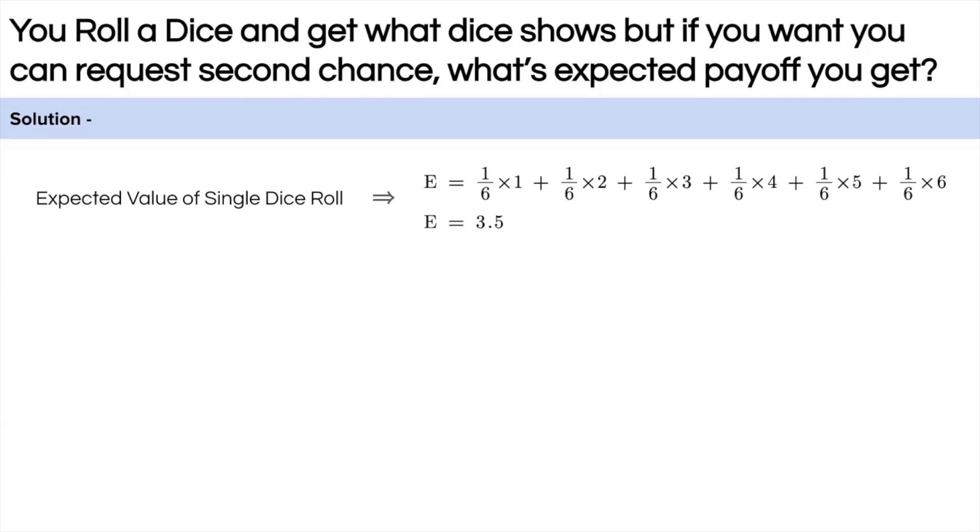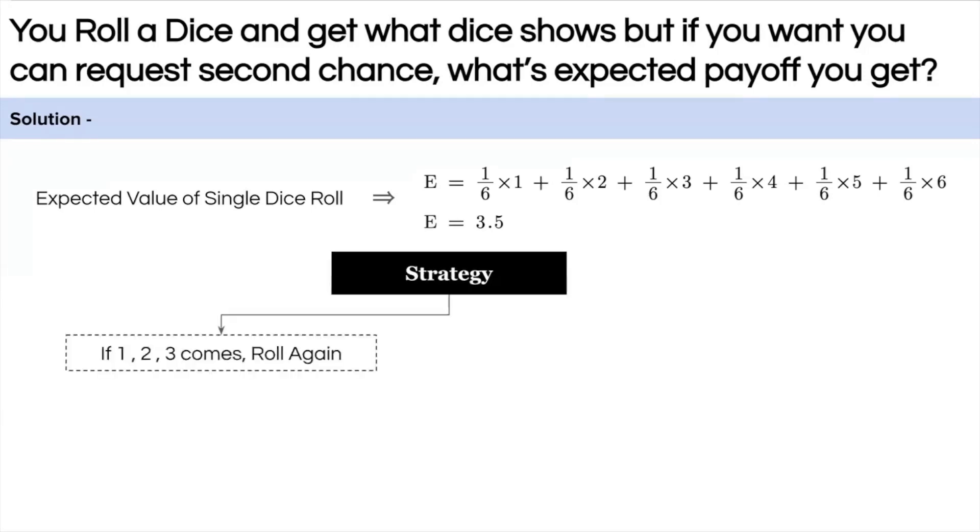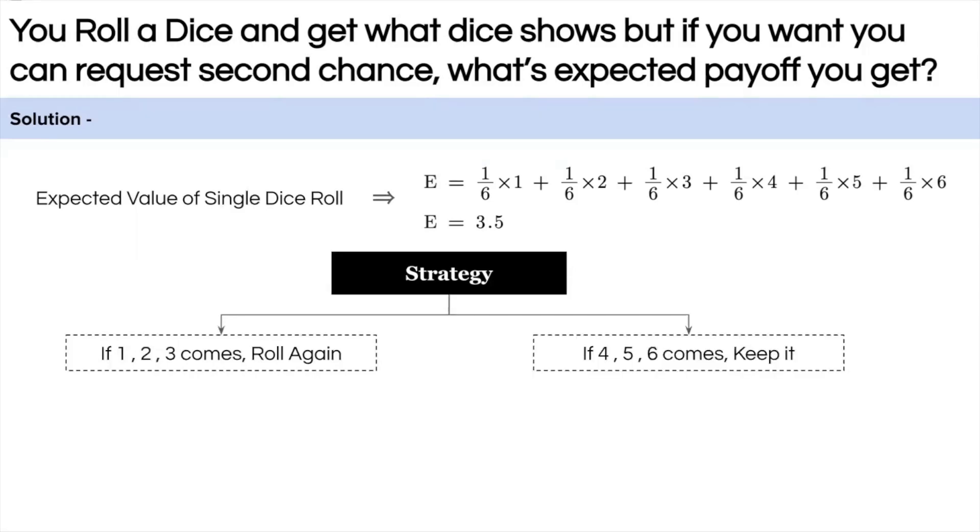As a rational person, I want to maximize my payoff. My strategy would be: if I get 1, 2, or 3 on the first roll, I will choose to roll the die again, because those values are less than the expected payoff of 3.5. If I get 4, 5, or 6, I will keep it, because those values are greater than the expected payoff.